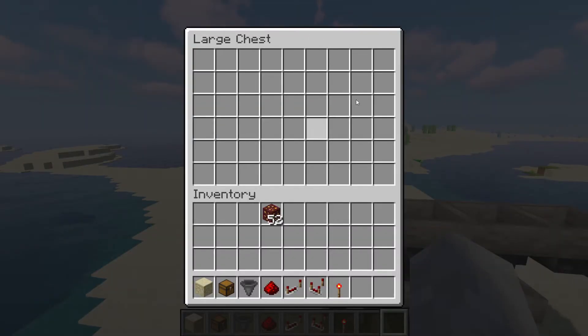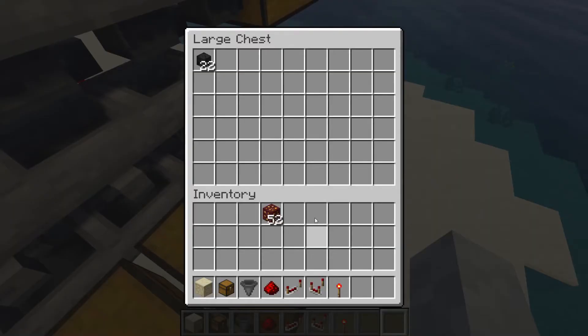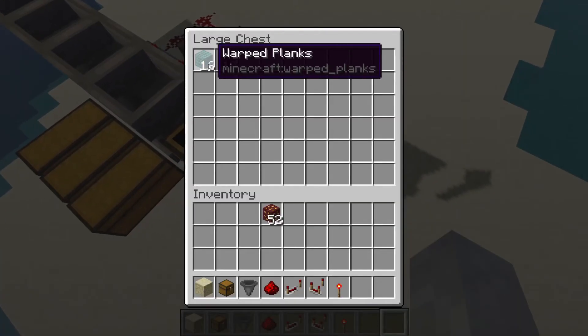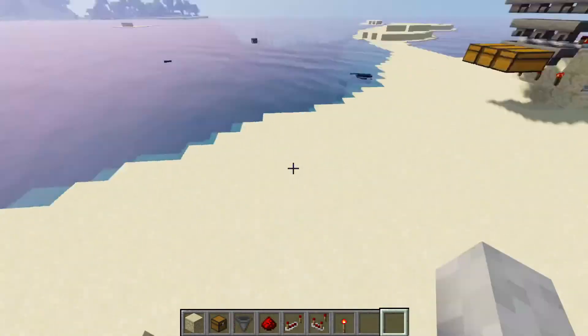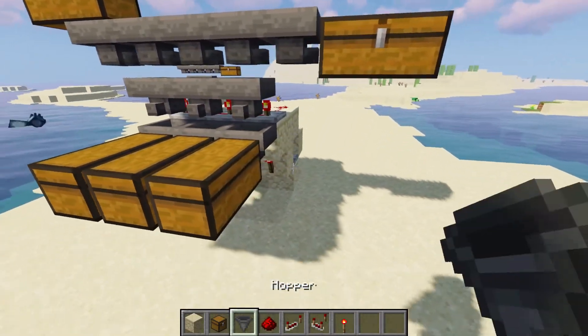Okay guys, all the items have just sorted through. And as you can see down the bottom — yep, there we go. All the wither skeleton skulls, bones, and coal have all gone through. And at the end here, yep, we've got bedrock and other unsorted items. That's basically all I have to say for this. You can also extend this out really, really far — basically this can go on infinitely.